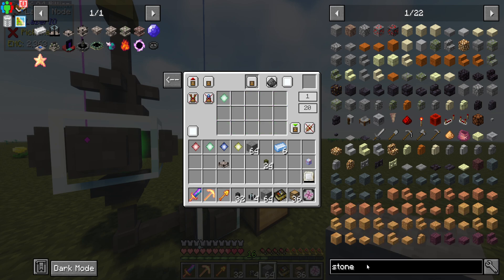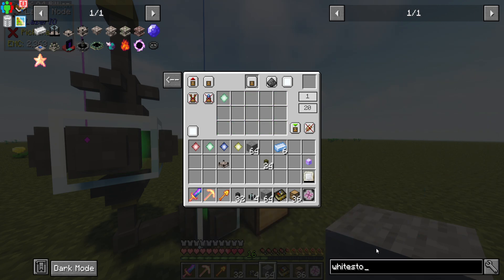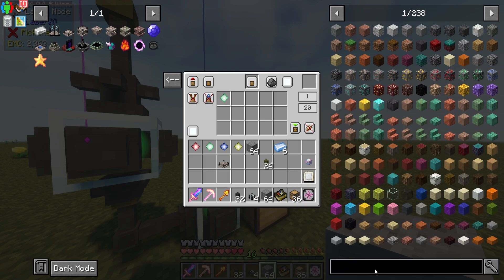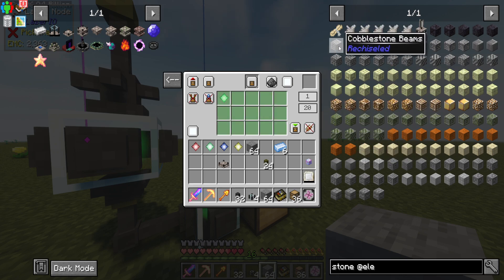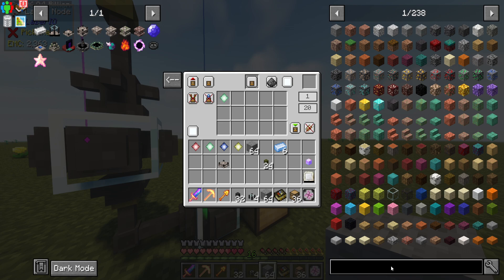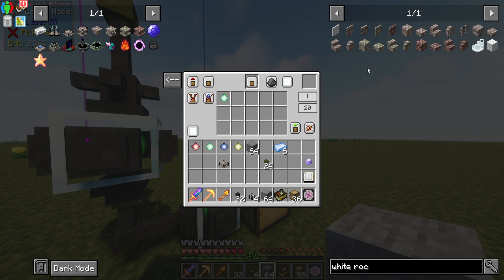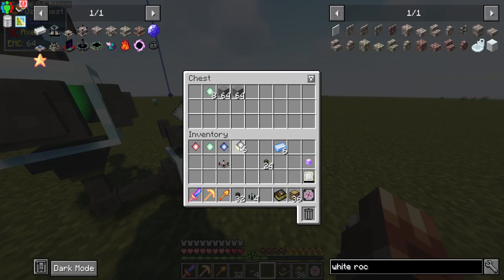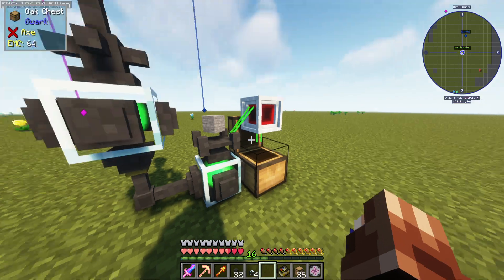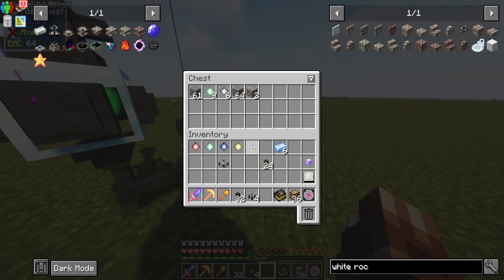The white stone - is it white rock? Yes, white rock. Putting that in there - once it's done making, it is working. I think it takes from the first slot.